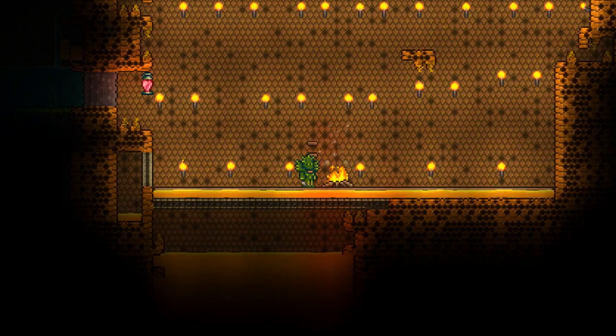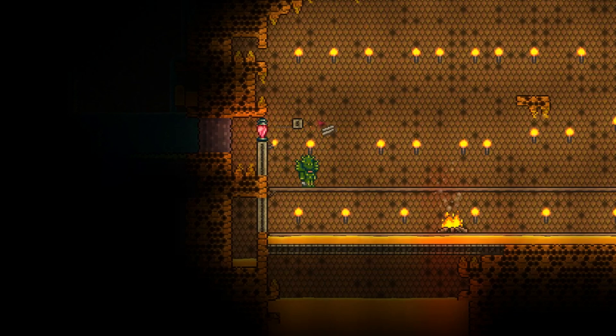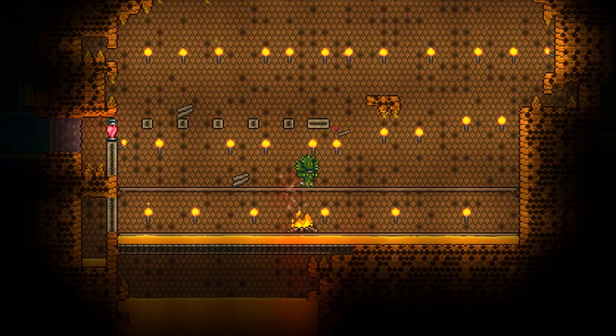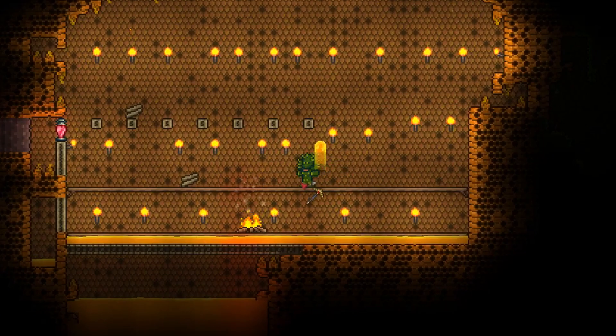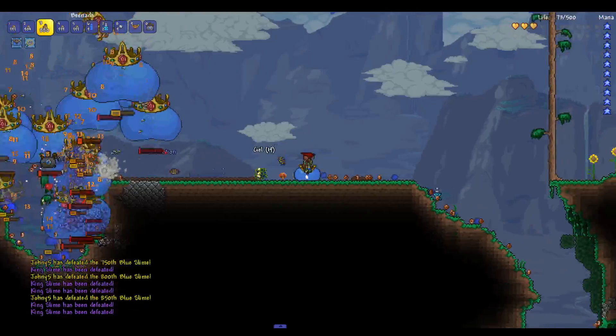Count four blocks up and place a row of platforms. Jump on top of the platform and place blocks two apart as high as your character can reach. You have now just completed the arena.